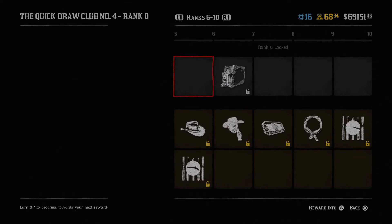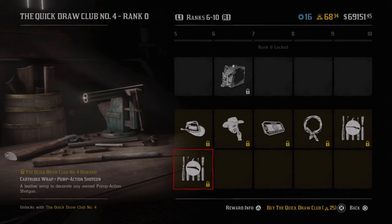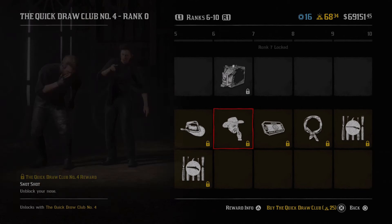Moving to the next page, the bottom has the dunster hat which looks kind of cool, might go well with some outfits. Then we have a cartridge wrap for the pump action shotgun - wraps seem to be very popular in these passes. Moving over we have a spectator cam filter, which honestly you don't even use the filters or cameras much, but it's a new thing. Then there's a snot shot unblocker nose - well, who saw that coming?